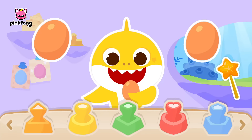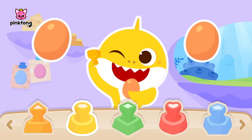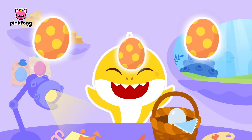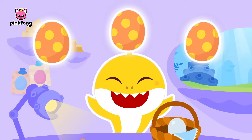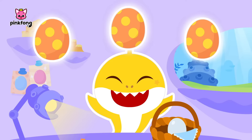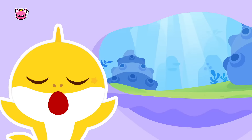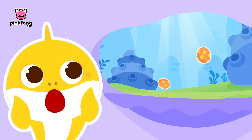Now, what shapes should we draw? You drew round bubble shapes. Great job, Baby Shark. Oh, the eggs suddenly flew away.